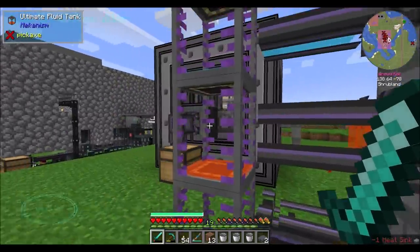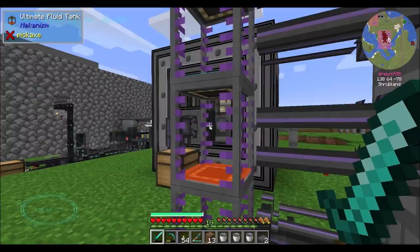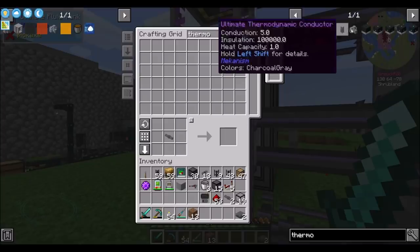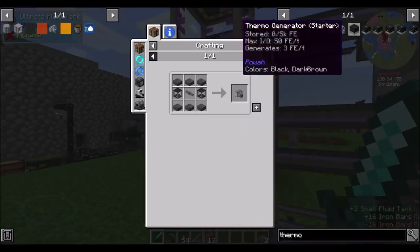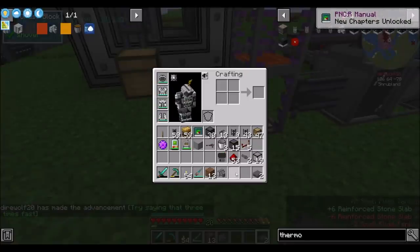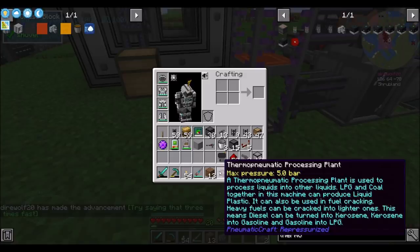So now we just need to turn our stuff into things. I want some lubricant, which is diesel in a thermo-pneumatic processing plant. So: thermo-pneumatic processing plant. You're going to want a couple of these and some reinforced slabs. Try saying that three times fast — thermo-pneumatic processing plant, thermo-pneumatic processing plant, thermo-pneumatic processing plant. See? Not a problem. Simple.